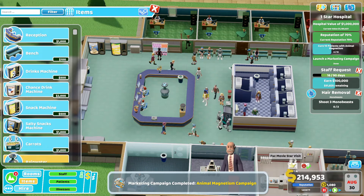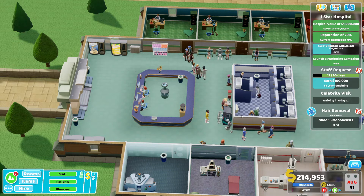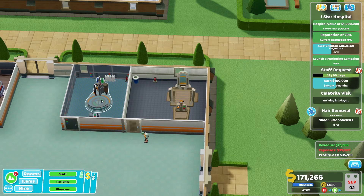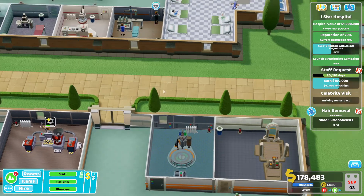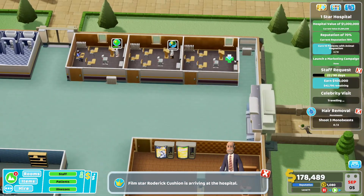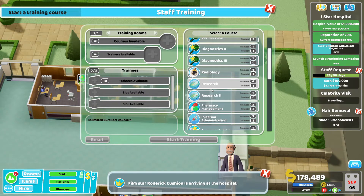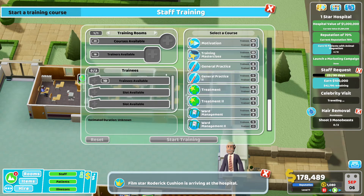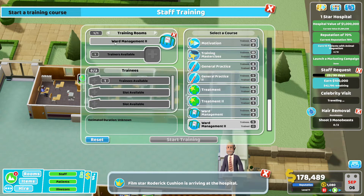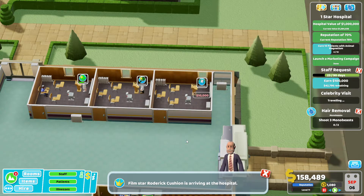So our marketing campaign for animal magnetism - movie star visit, sure. Hopefully we get more animal magnetism patients because we have advertised for that now. I think my janitors need some upgrading too. Why aren't you letting me have janitorial services? Someone could do ward two - we'll do this and we'll train somebody, and then that'll be good.